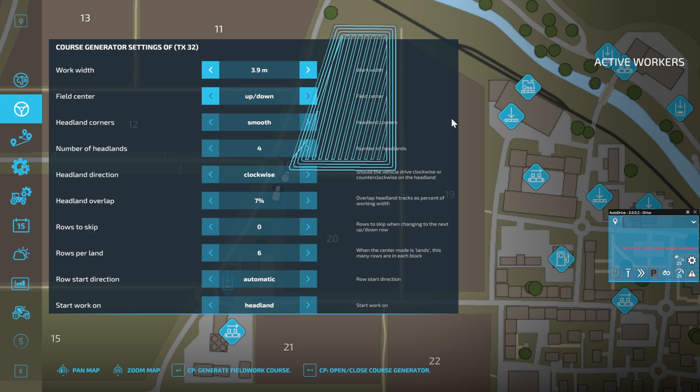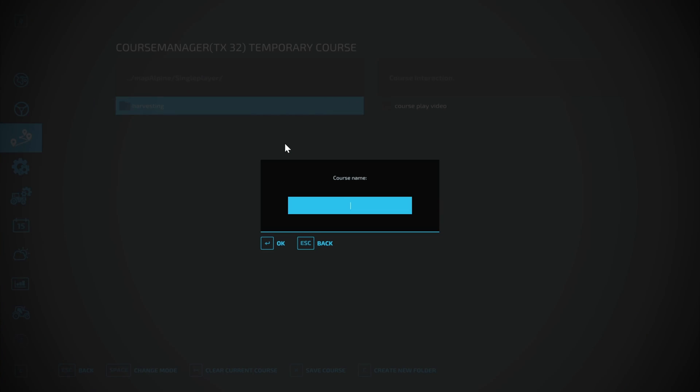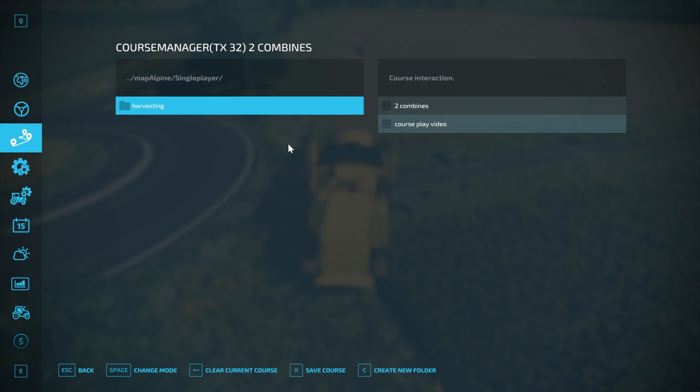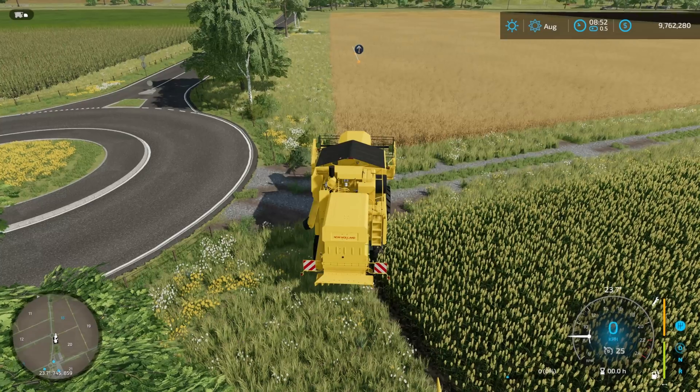I'm going to set four headlands — you want an even number preferably — and set it to lands mode. The plan is that we'll use one combine each on the headlands, and then with four lands here, one combine will do two lands and the other combine will do the other two lands. It takes a little bit of work on your part but it's not that much, and it's much quicker than harvesting with one combine. We need to save the course because we need to load it up onto the other combine.